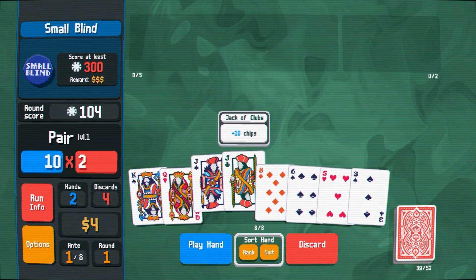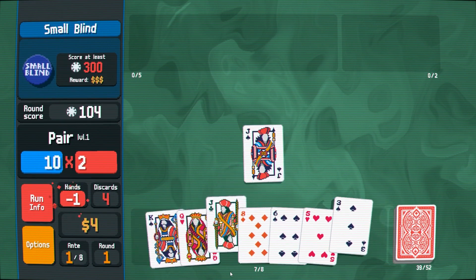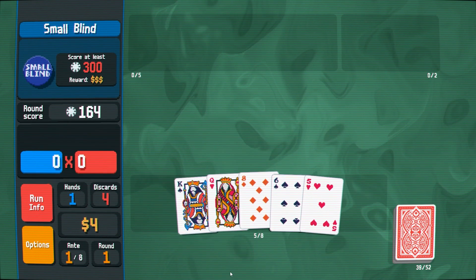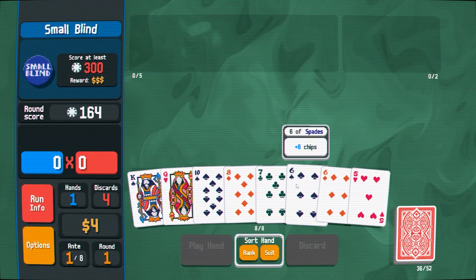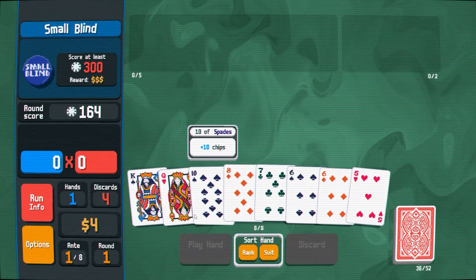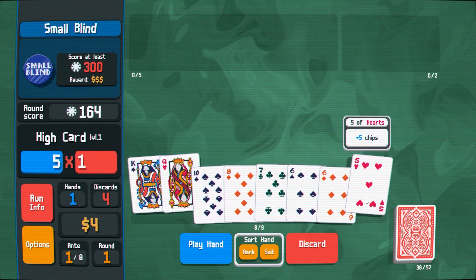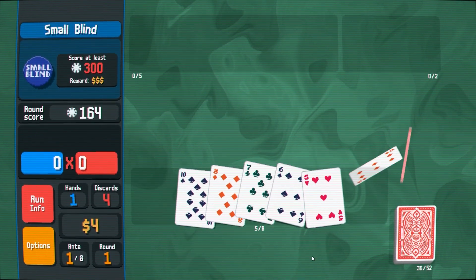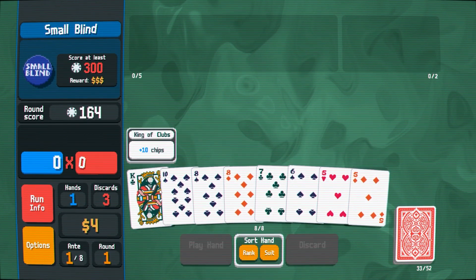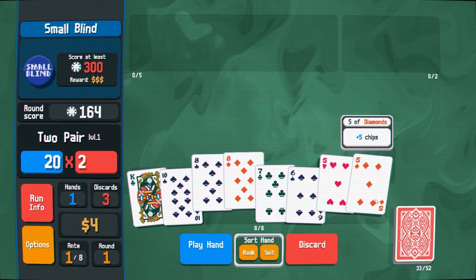I only have two hands left. One hand left and I need 115 — that's not happening. I should use my discards now. I really want that straight. Two pair — that's not going to be enough.